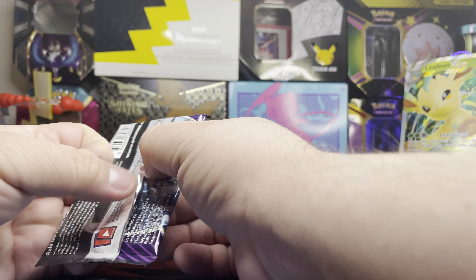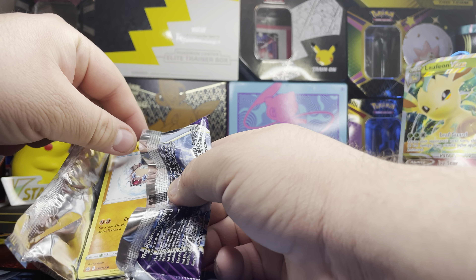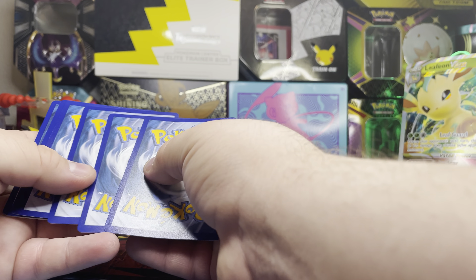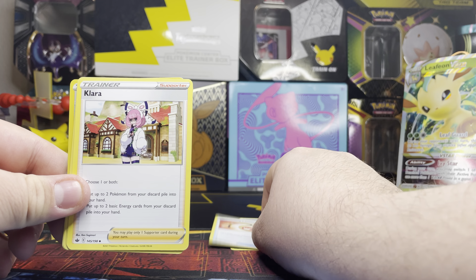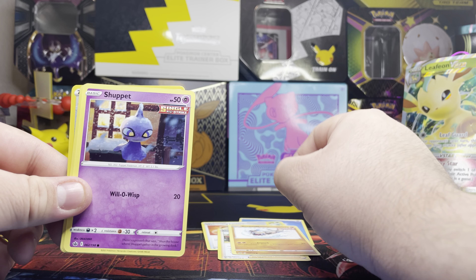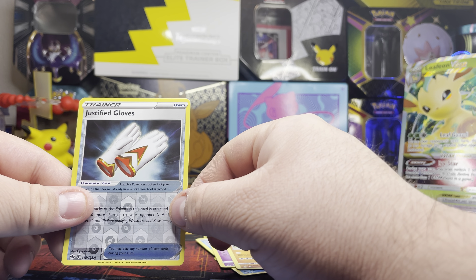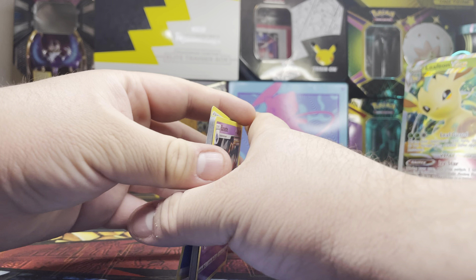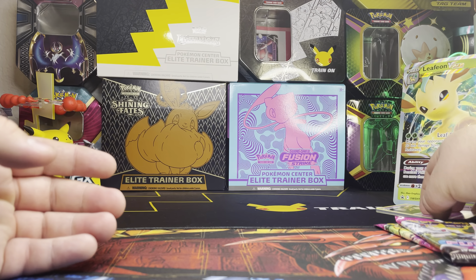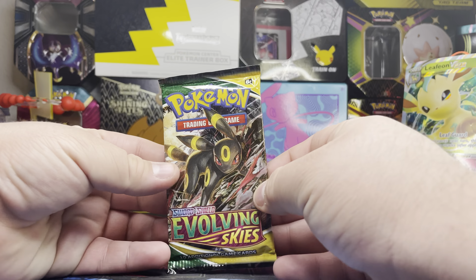So we've got the promo cards, two Fusion Strike packs, two Bulbapedia Skies packs, and one Chilling Rain. Let's go ahead and open Chilling Rain first. We got the code card. One, two, three, four — Chilling Rain it is. We got a Water Energy card. No big hit on Chilling Rain, hasn't been pulling well lately.